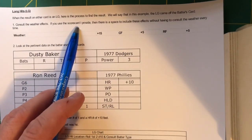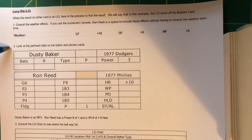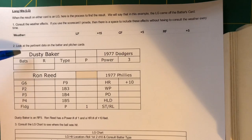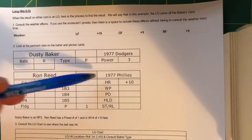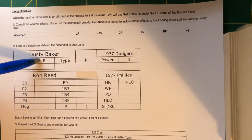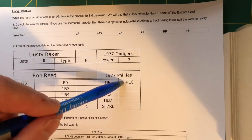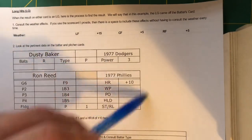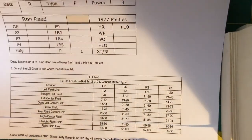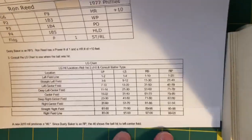First, you consult your weather effects — you can plug that in on your score sheet. Then you look at the data on the batter and pitcher cards. Dusty Baker of the 77 Dodgers is facing Ron Reed of the 77 Phillies. Baker is a right-handed batter with a power of three. Ron Reed has a power of one and an HR number of plus 10 feet. All of these on an LG is the information you need.